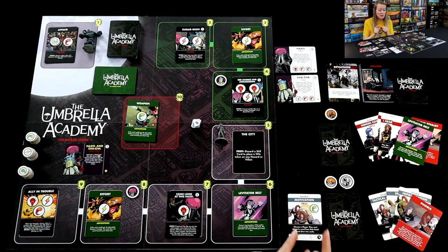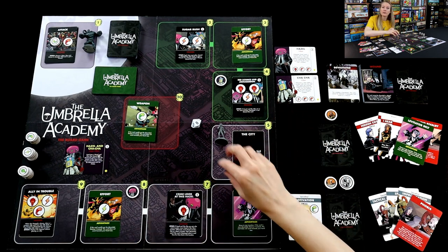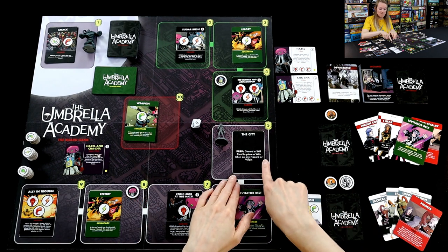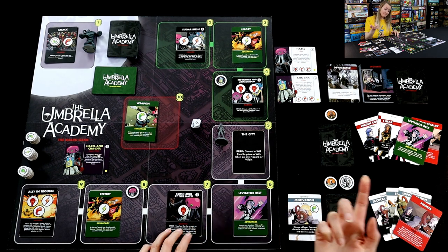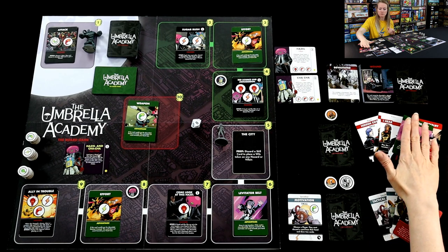Because of that, a location was revealed. You're not allowed to do the actions at locations on your turn unless all the cards are gone — both advantage cards and hazards. So now Rumor is able to use the city location, which is: discarding a skill card to place a wits token on any hazard or villain. A wits token is the light bulb symbol. That was Rumor's turn.